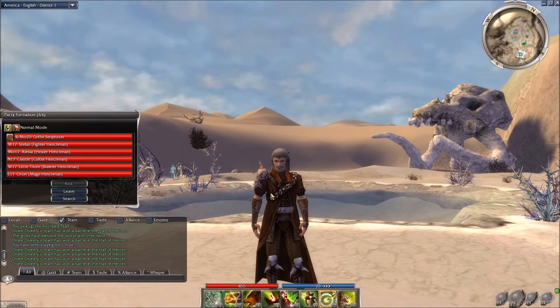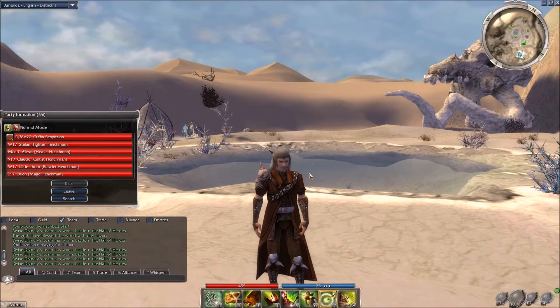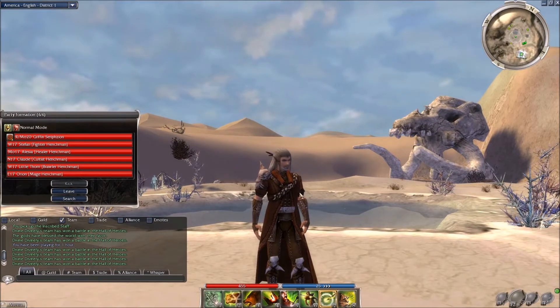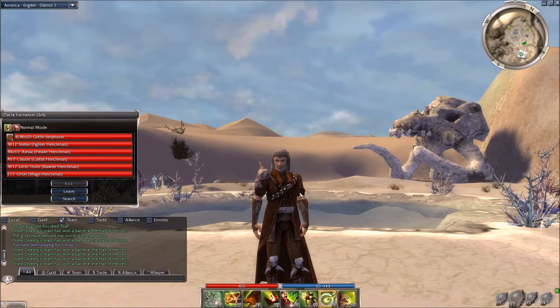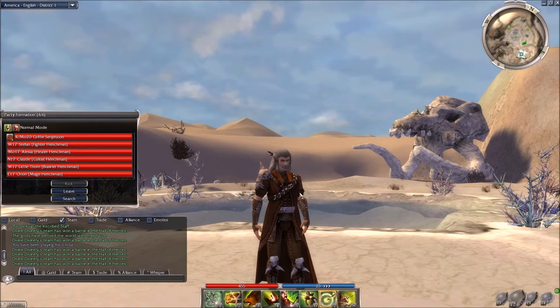Hey everyone, Alex here again. Today I'd like to do a nether skill review for the ranger. I have my ranger Griffin, who has now reached level 20 and is out in the Crystal Desert. The Crystal Desert marks a significant transition in the Prophecies storyline — it's where you go from a growing period in your character to the end game, and it's where you start to cap your first elite skill for your profession.